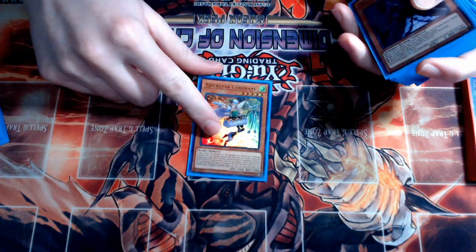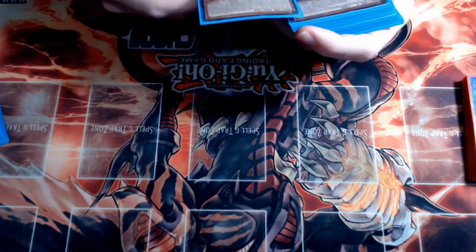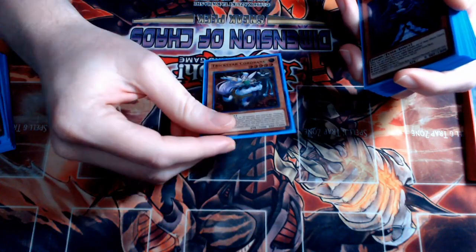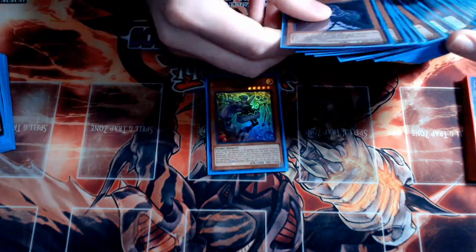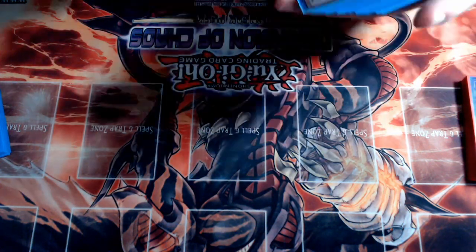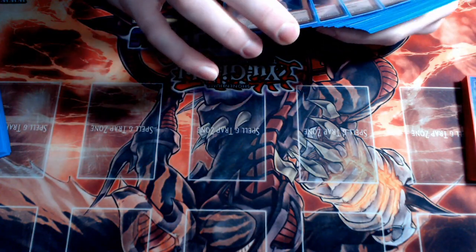We have one copy of Trickstar Koribaneh, which goes with our one copy of Trickstar Light Stage. It's just another level 5 extender you can special summon for free, giving you additional value out of your Set Rotation. If you draw Trickstar Light Stage, it keeps that draw from being a dead brick.